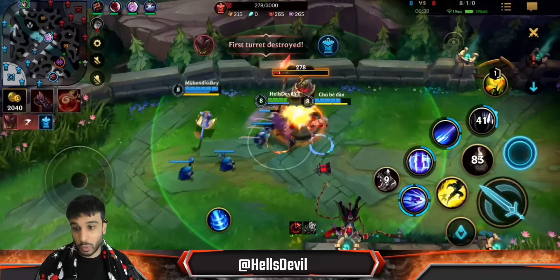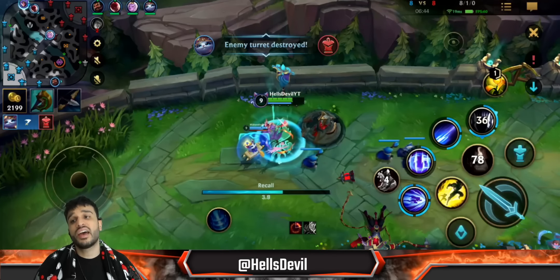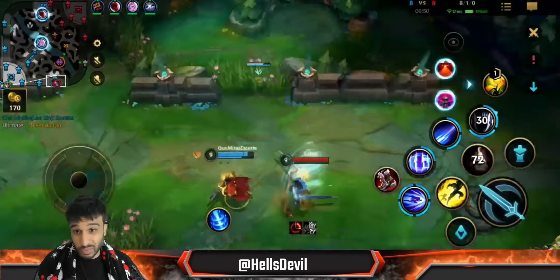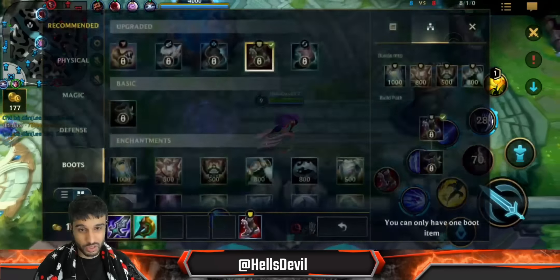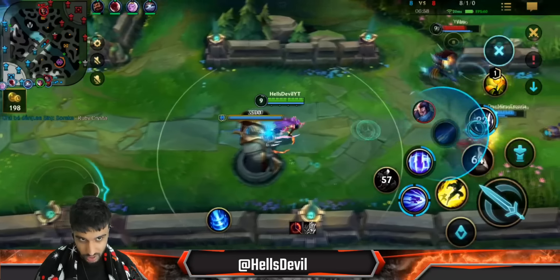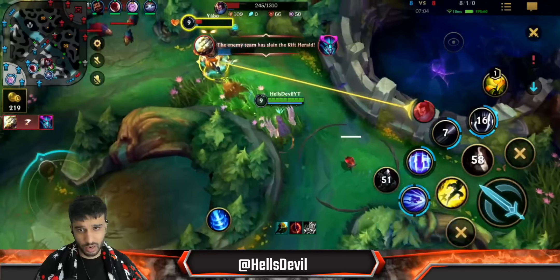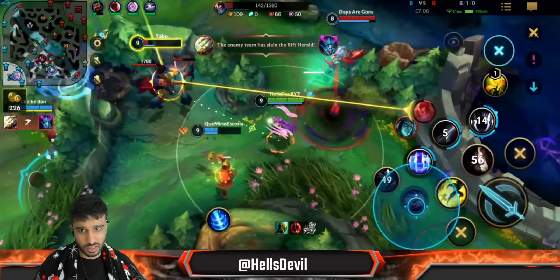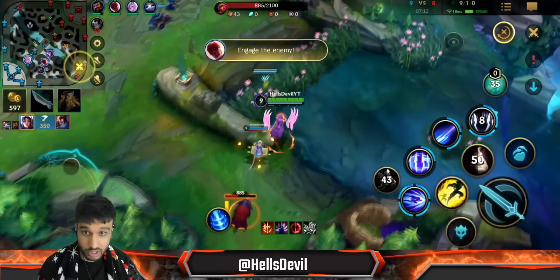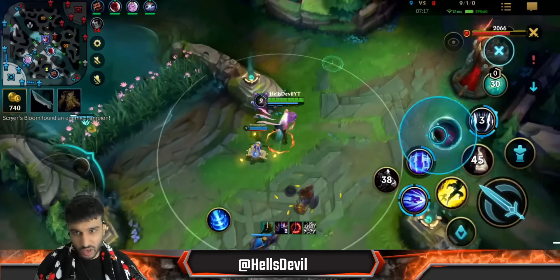I'm lucky to have a Yuumi by the way — she allows me to kind of one-versus-nine this game because Graves is pretty much AFK and Soraka is literally trolling. Me and Yuumi are just doing our thing. I'm gonna try to help Graves because he's struggling. I am the only one with kills in this game. I'll reach him — and he's dead. He couldn't escape; if he had gone for the lantern I would have flashed to catch him. The damage would have been enough anyway.